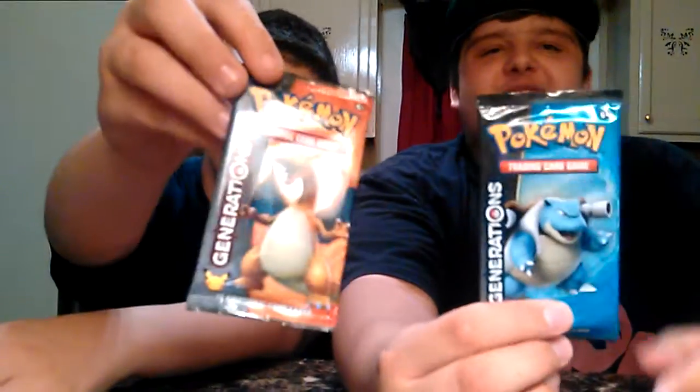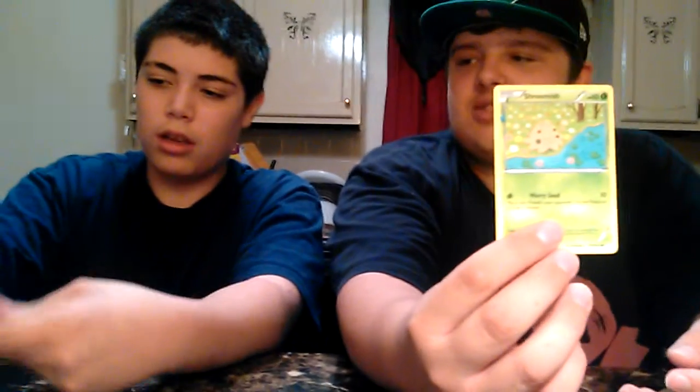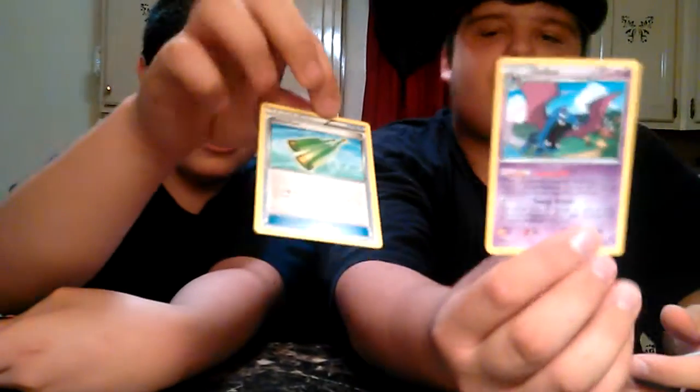Now pack two. Alright, here we go. First flip — I got Shroomish, I got Faxling, I got a Persian, I got Metal Pound — got that one before. Then flip — I got a Cheater, I got a Golbat — got that one before too, that one's pretty useless. I got a Krabi, a Slowpoke, and a Fire Energy.